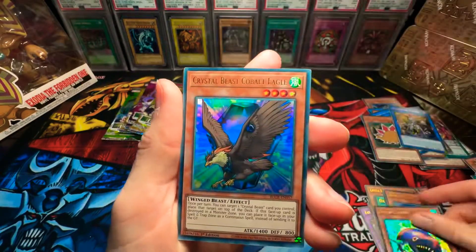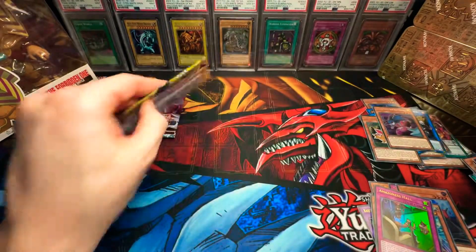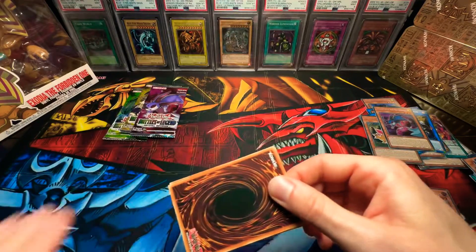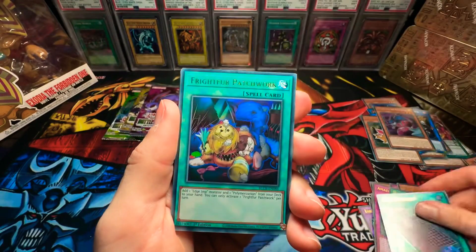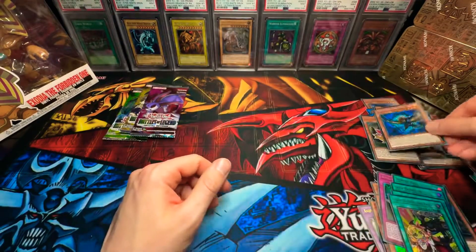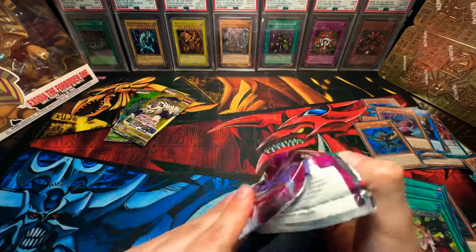Dynabase. Dream Shark. Crystal Beast Cobalt Eagle. Amazonas Halt. And Advanced Crystal Beast Ruby Carbuncle! I'm getting goosebumps, guys — this is ridiculous. Holy crap, I am really excited. Heroic Call. Dice Dungeon. Fright Fur Patchwork. Emblem of the Plunder Patrol. And Advanced Crystal Beast Cobalt Eagle again. Oh my gosh, like what is going on here? I'm at a loss of words. After that Access Code Talker, it's just crazy.